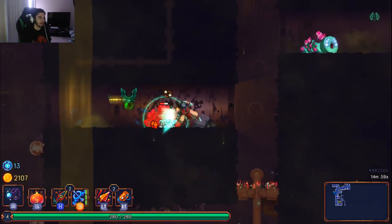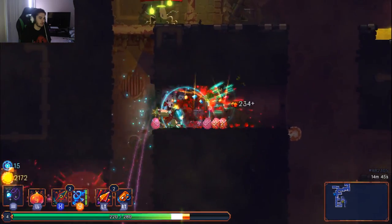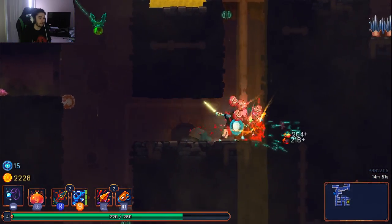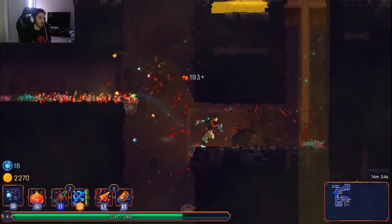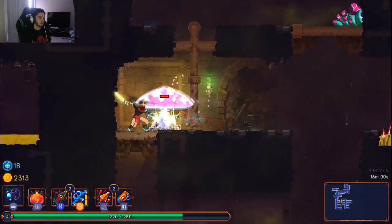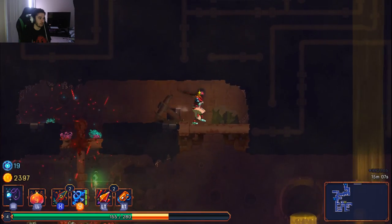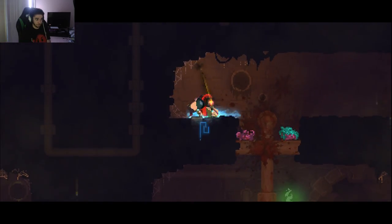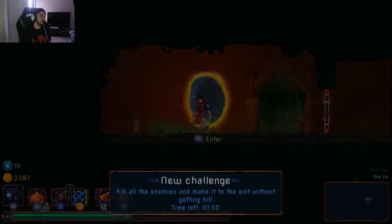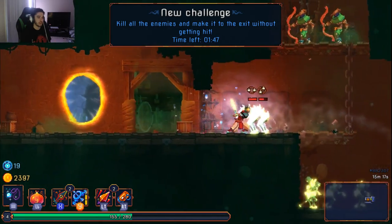I'd personally recommend, especially if you're newer, using some type of ranged weapon that homes in like a kunai or a whip — it makes killing flying monsters extremely easy. This right here is a secret, and it unlocks a timed challenge area. If you complete it within the time limit without getting hit, you get a chance at some good gear.